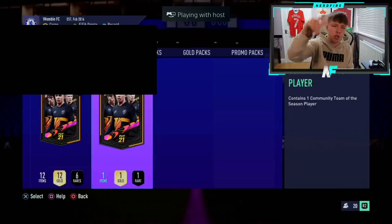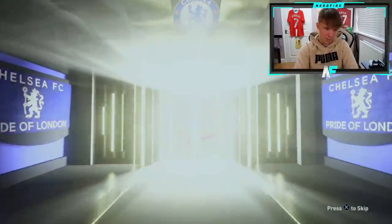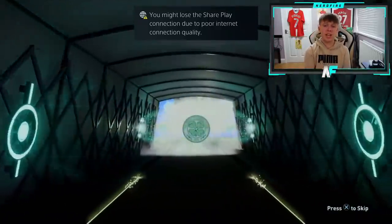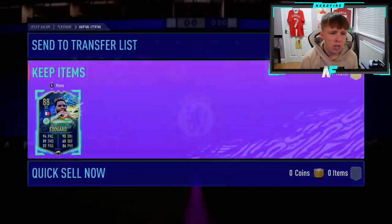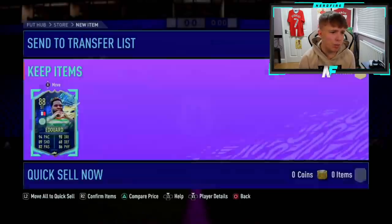All right, here we go. Mr. Aaron Denz, one of my good friends. Let's see what he gets. Might have been really bad yesterday — let's hope this one is better. Come on then. French striker — Edouard. Interesting. He looks decent, but someone said the other day he's not that great. I don't know what he's like, I haven't used him. Four-star, four-star as well. 92 agility, 95 balance. Everything says he's good, but I'm not sure. He's better than what I got, so you can't complain.